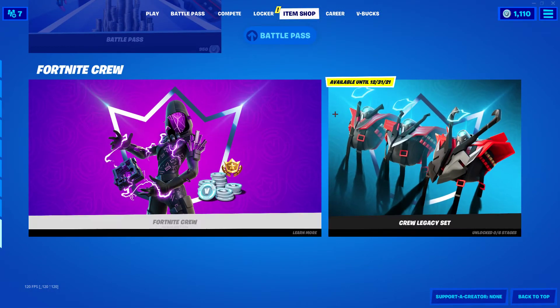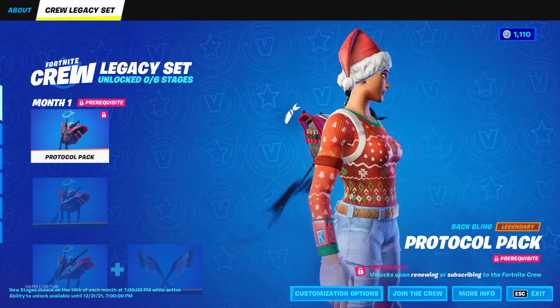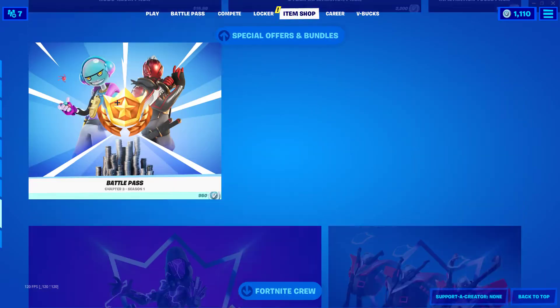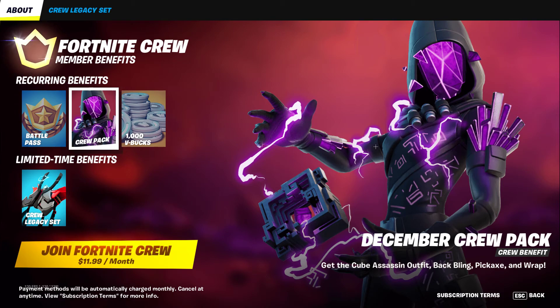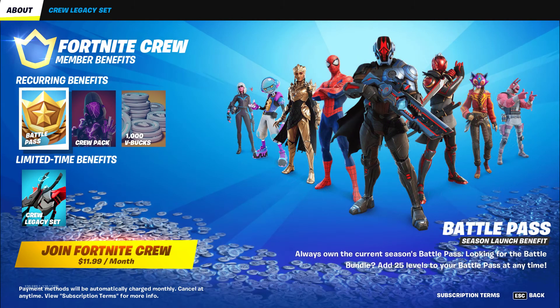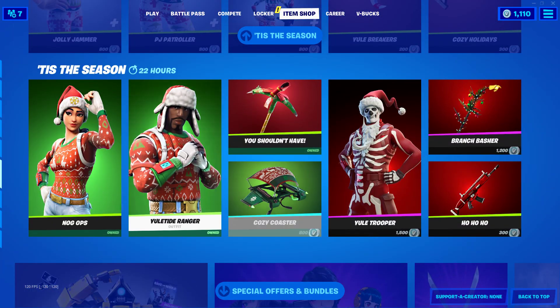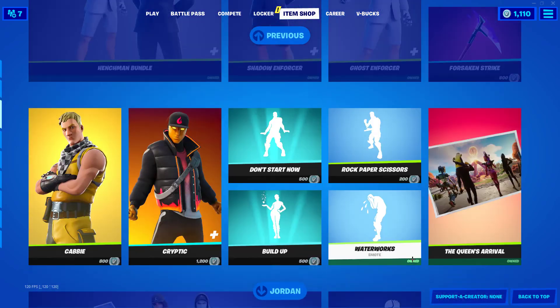Anyway, same stuff as usual — battle pass, same crew pack, available until 12/31. So if you want this you gotta get it before it goes out. Comment down below if I should get the crew pack and just buy some V-Bucks. If I get the crew pack for $12 I get this stuff — it's pretty trash, a thousand V-Bucks and a battle pass. I already own this current season's battle pass. Oh wait — looking at the Battle Bundle, it adds 25 levels to your battle pass. So do you automatically get the 25 tiers too? If you do then I'm getting this. Comment down below if you guys know about that. Anyway, hope you guys enjoyed — stay tuned for that battle pass overview. See y'all in the next one, have a great night.